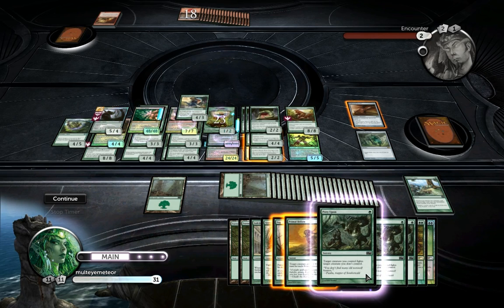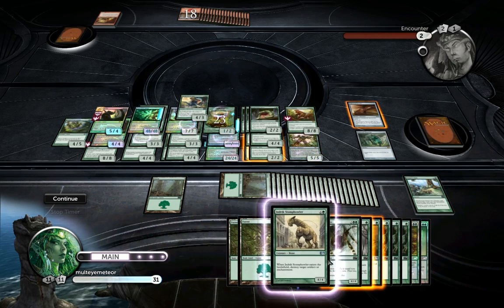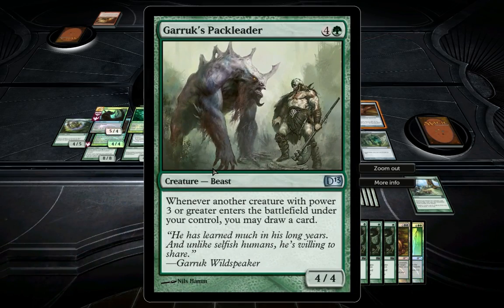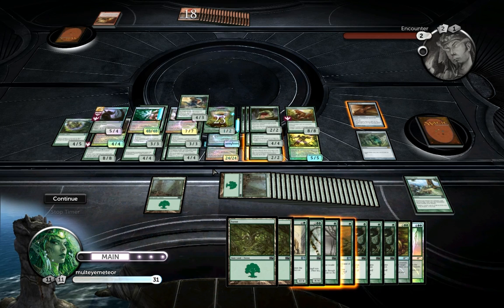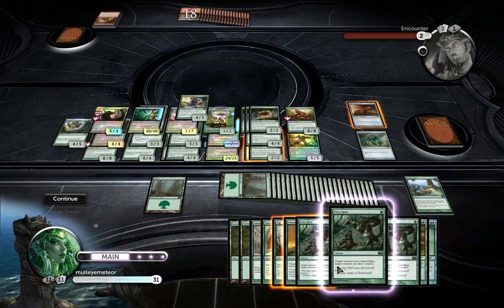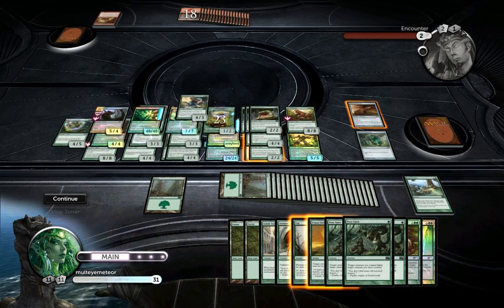I've been going through the different turns and just stacking my side completely. As you can see I have way too many cards in hand, because I have two Garruk's Pack Leaders down. Basically whenever I drew a creature with power three or more, I got to draw two cards, so I could make my way through my deck much faster.